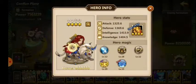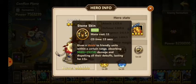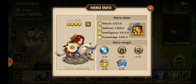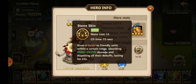She's also helpful because her Stone Skin — because of her 4-star specialty — removes all their debuffs. So every 15 seconds we can clear all the melee's debuffs.